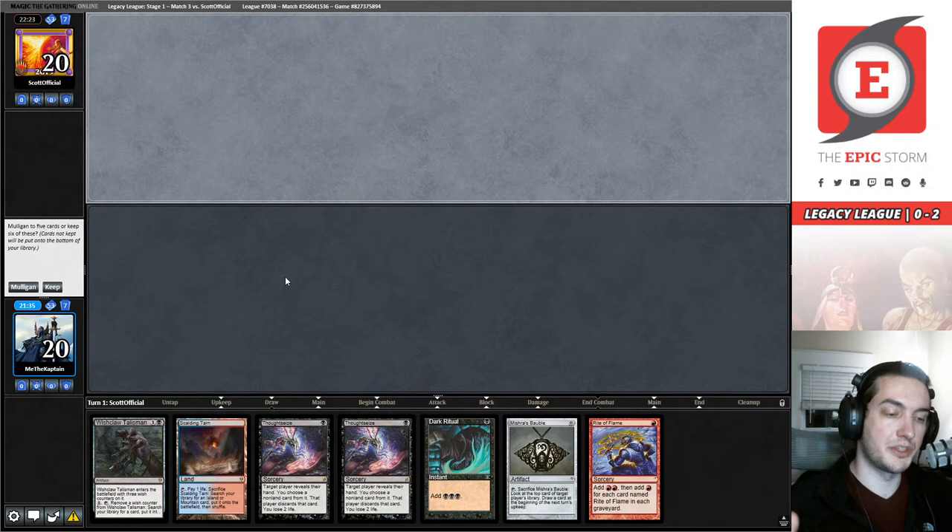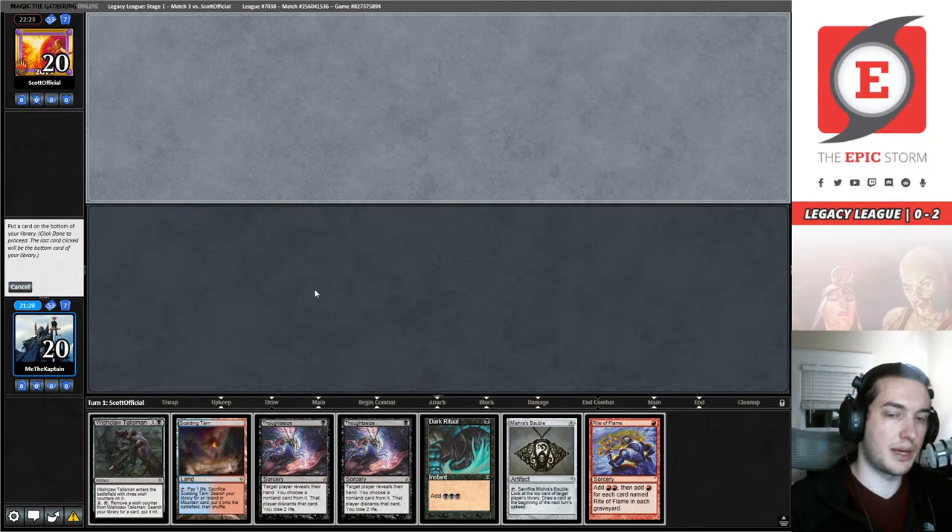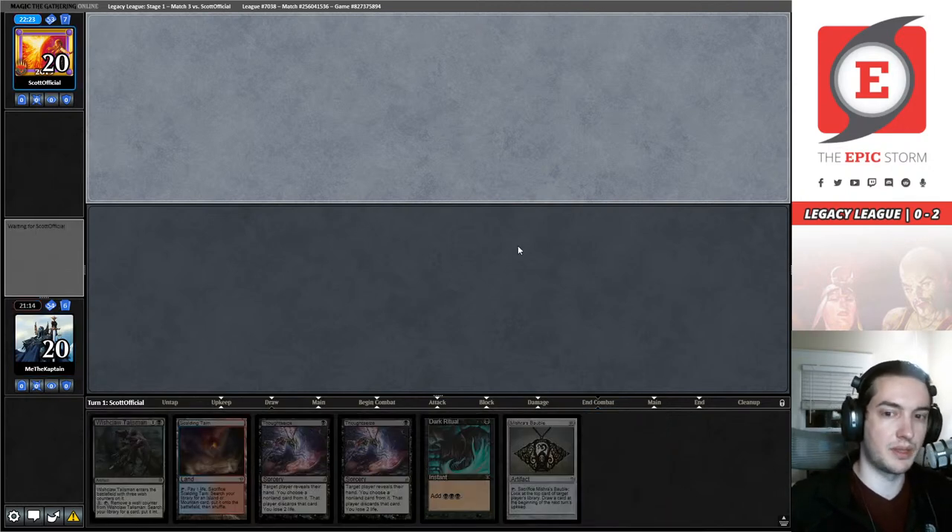Should I bottom the second Thought Seize, the Mishra's Bauble, or the Rite of Flame? Everybody's thinking Rite of Flame — so we're going to keep and bottom the Rite of Flame. We're going to see if Scott_Official mulligans to four — you love to see it. We're going to really mess him up with these Thought Seizes. We can Bauble to draw something, and we're going to do it to play around potential Grief — just Baubling on their turn.